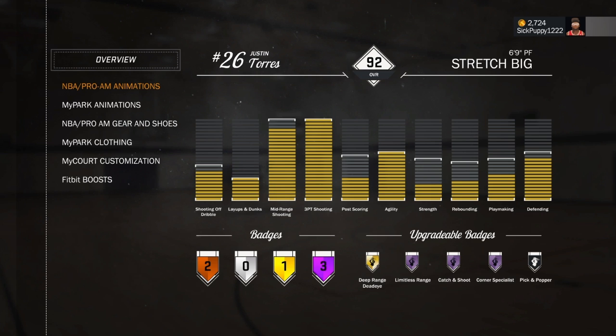These are my core badges — I do not have Pick and Popper. Do not get that; it's completely useless. Get the other four at Hall of Fame: Limitless Range, Cash and Shoot, Corner Specialist, and Deep Range. Dead Eye is optional at Hall of Fame, but make sure you go ahead and get that on gold.